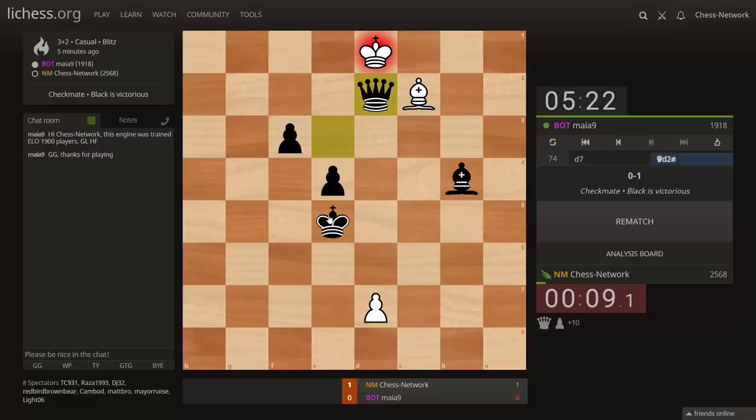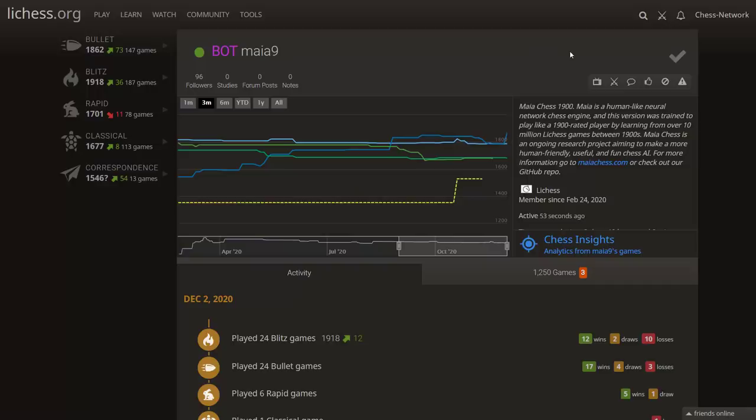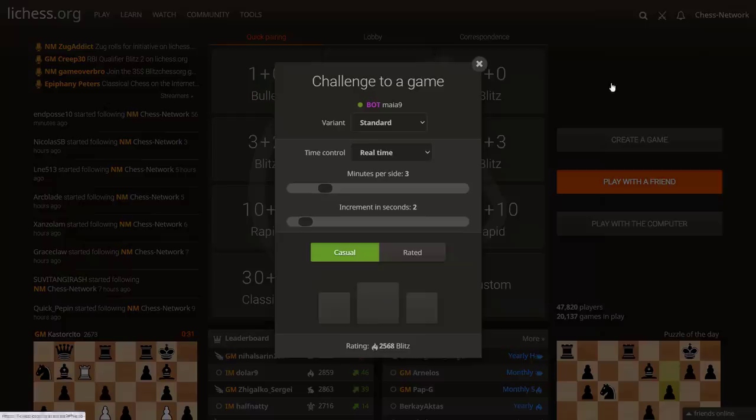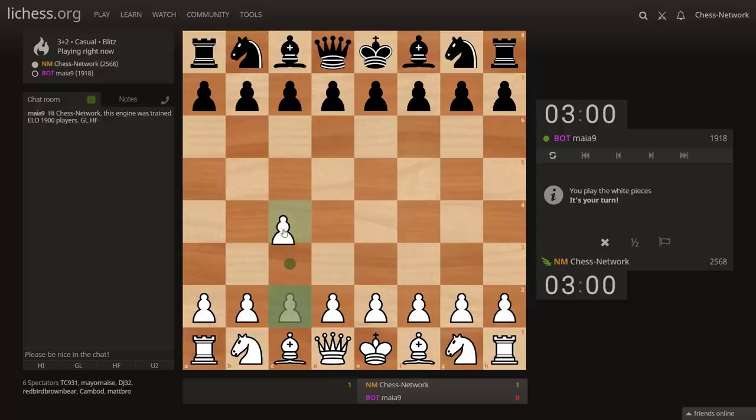Maya 9 kind of scared me there. Let's try one more — oh, you left before I could rematch! Is that built into the algorithm — you don't do rematches, Maya 9? Losing a game and quitting — is that the human move right there? All right, let's get back in the ring. Playing white this time. Final game — let's try c4.